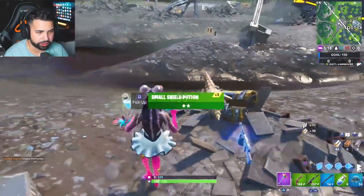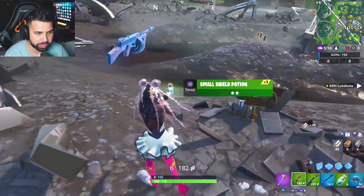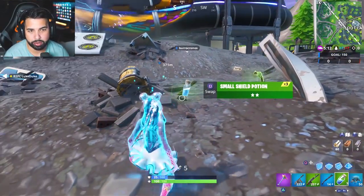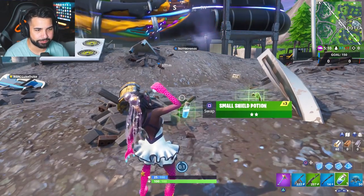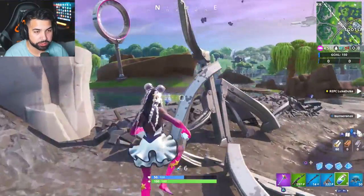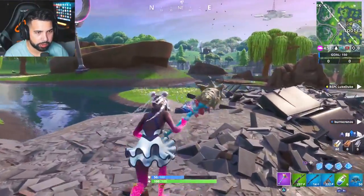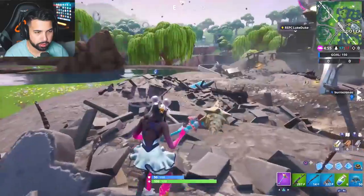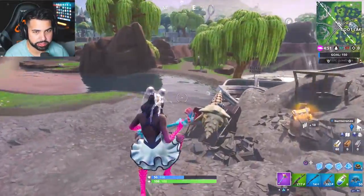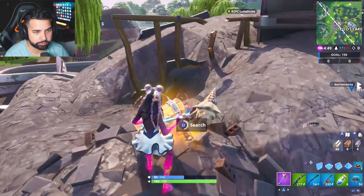When we search chests, we're not going to find the drum shotgun because it's not part of the chest loot pool. This gun is only found in floor loot and everything else that's not a chest. Right now we're just trying to loot as much as possible. I came to Loot Lake — not a lot of people here, which is good. I see a shotgun over there but I'm not sure it's the drum shotgun.